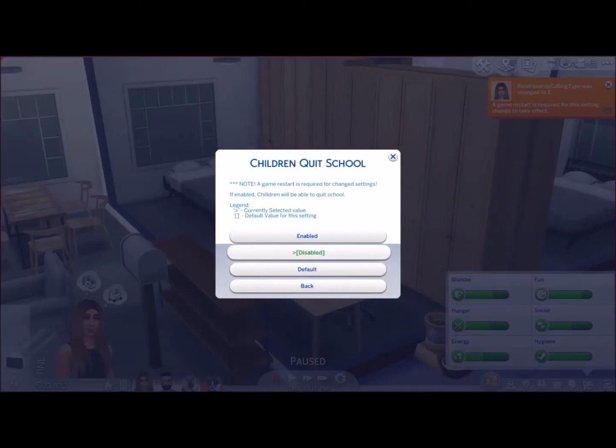You can also go to 'Children Quit School.' Mine is disabled, so my kids cannot quit school. If you have it enabled, your children can quit school, which can be handy for some challenges — especially if you're doing a rags-to-riches with a teenager who has a young child sibling. If your kids don't show up to school, they constantly get hassled by the principal and get bad grades.